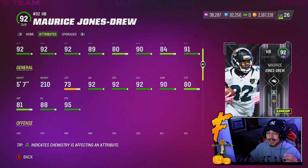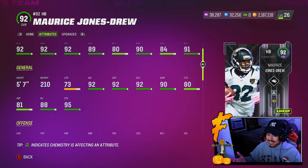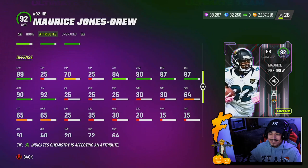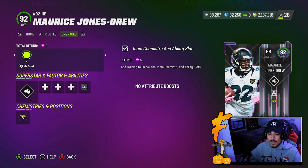Probably the biggest question mark about this card is going to be that height at 5'7". Is he still going to animate? Is he still going to break tackles? I think he will and I think I'm really going to like the 5'7" build on this card. It's not like he's light either — if you've ever seen Maurice Jones Drew, he's got a lot of weight in those legs. 210 lbs makes sense at 5'7". Good juke move, good COD. This card should play very well — I'm talking like top five potential in this game right now.